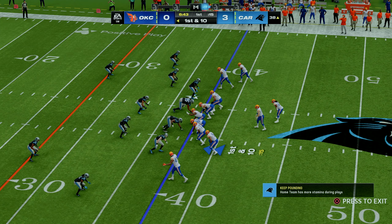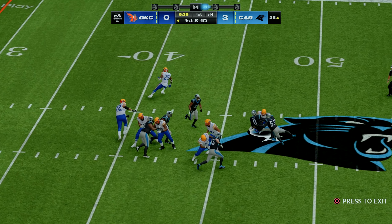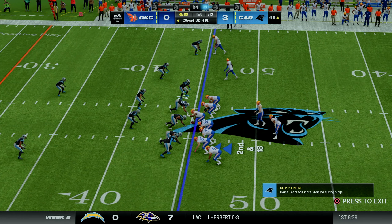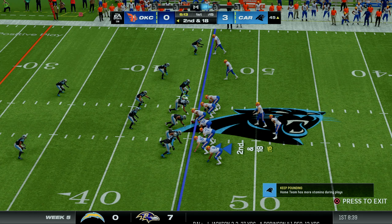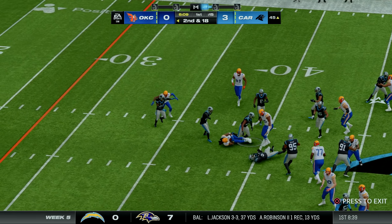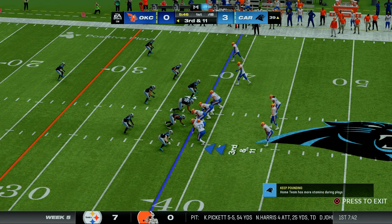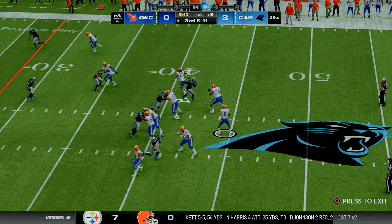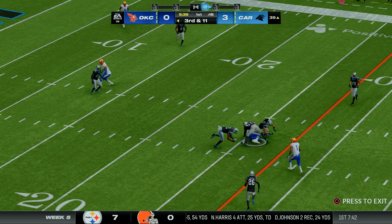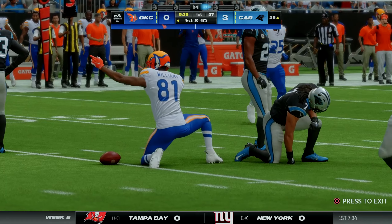First and ten from the 38. They bring heavy pressure and Samuel gets sacked for a loss of 8. A handoff to Miller on second and 18 fights back to the 39. On third and 11, Samuel throws downfield from shotgun with two running backs — caught for the first down. I thought it was AT Perry but that's Mike Williams.